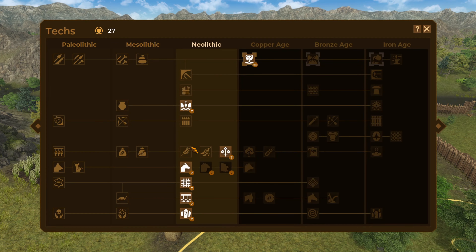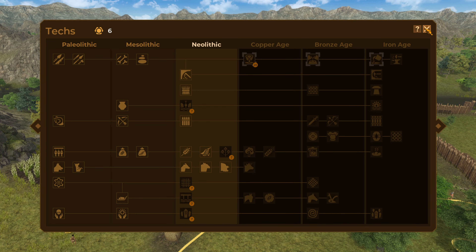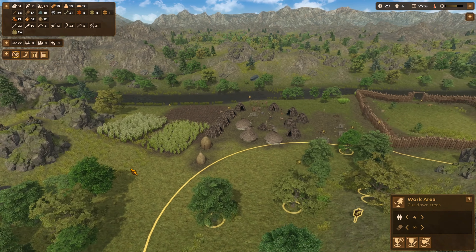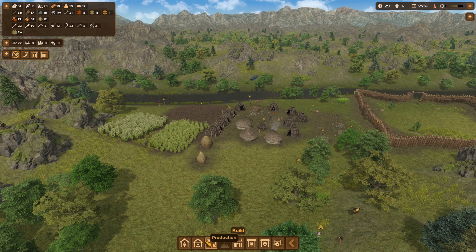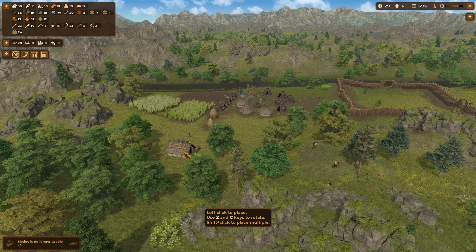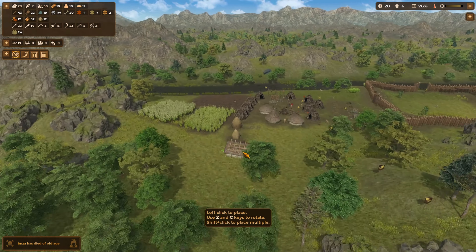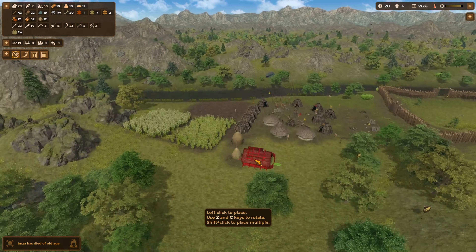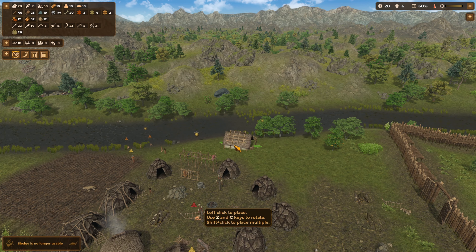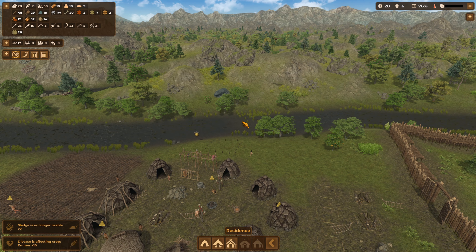I am going to unlock domestication of goats and unlock sheep and pigs. I'm going to go into residence because stables are residence, and I'm thinking I'm going to have my animals over here. We're going to have more houses in this area. We can't put them over there — that answers that question. We're not going to have enough area, but we could put them right here. Let's pop these here.